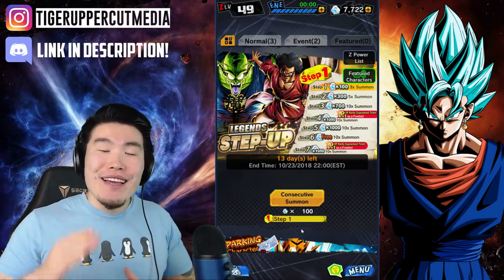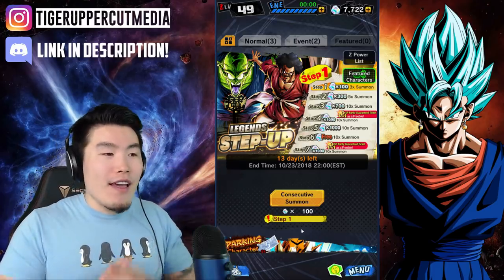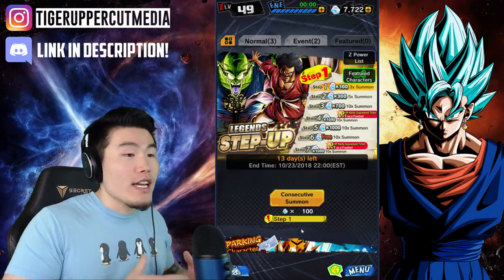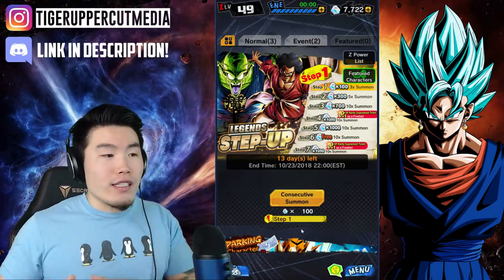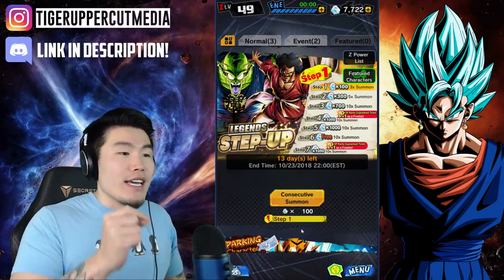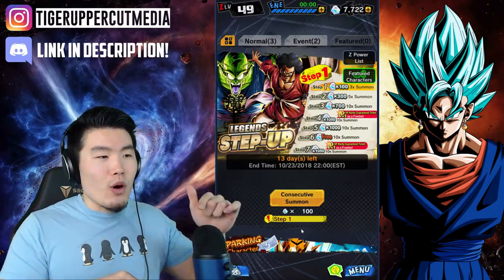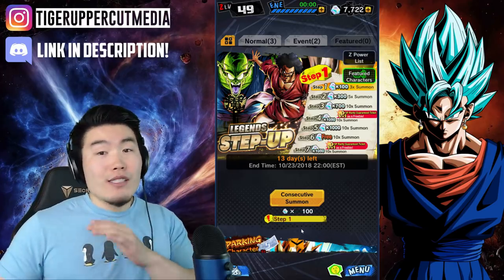I've been asking for one for a very long time and I'm so happy it's finally a thing. It's a 7-step step-up summons: first step 100 crystals for 3 summons, 300 crystals for 5 summons, 700 for a full multi and you also get a guaranteed sparking ticket. Step 4 is a regular summon, step 5 a regular multi, step 6 is a free multi, and the final step is another full-price multi. We're getting guaranteed tickets on two of the steps, so it doesn't really matter exactly which ones.